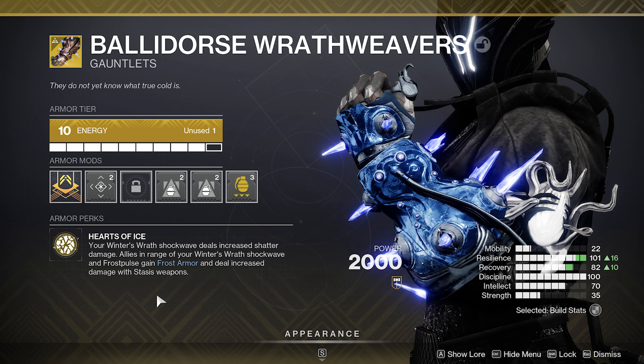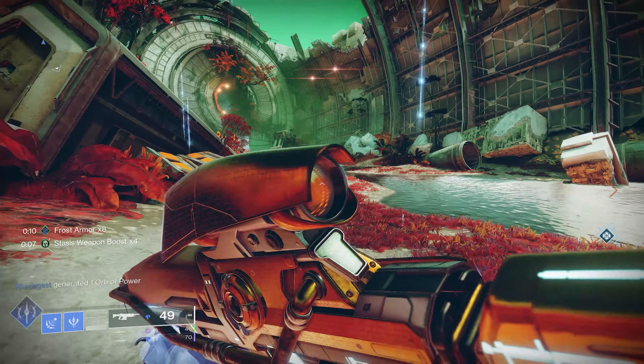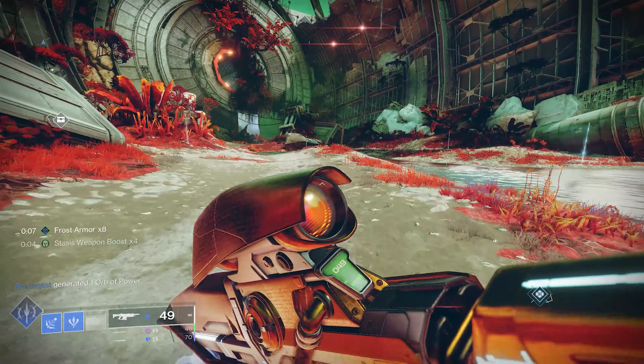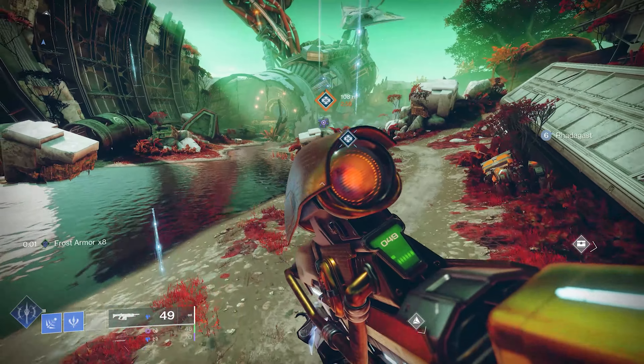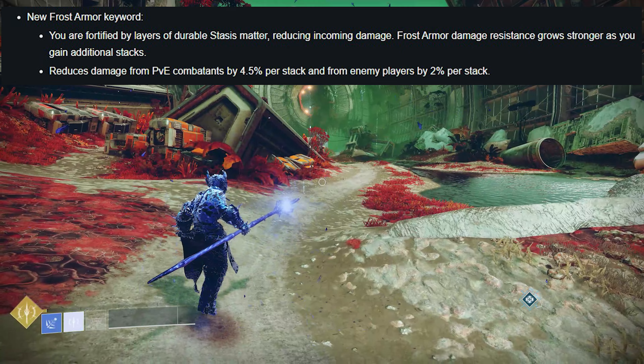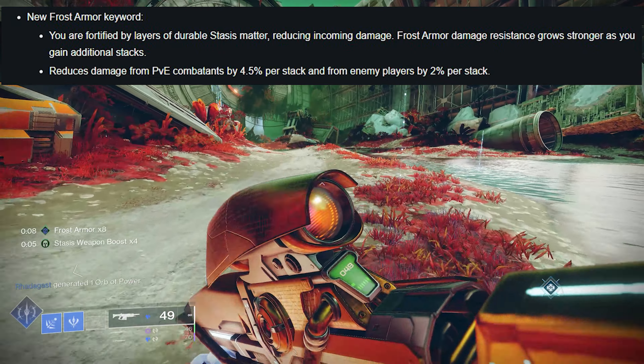So we'll start with the Ballon d'Or's Wrath Weavers — Hearts of Ice. Your Winter's Wrath shockwave deals increased shadow damage. Allies in range of your Winter's Wrath shockwave and your Frost Pulse — that's an aspect, bear that in mind — gain frost armor and deal increased damage with stasis weapons. By the time you finish your super, you've got an instant stack of frost armor times eight and a times four stasis weapon boost — that's 25%, similar to Frenzy or Battle Harmony.